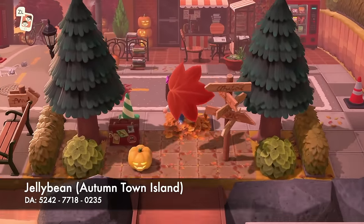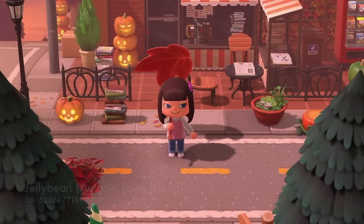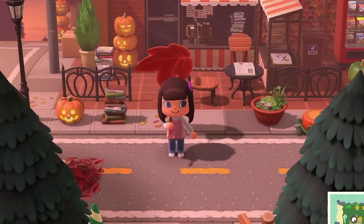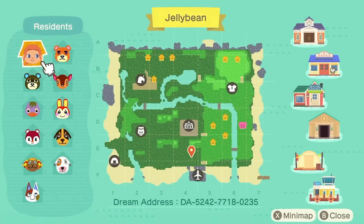The first island on my list at number 17 is Jellybean. Yes, I named all my first islands Jellybean — it was a very stupid thing to do because I can't tell them apart. I have to call them autumn Jellybean. So this is an autumn town called Jellybean, and here is the map. The dream address is along the bottom there if you'd like to visit as well.